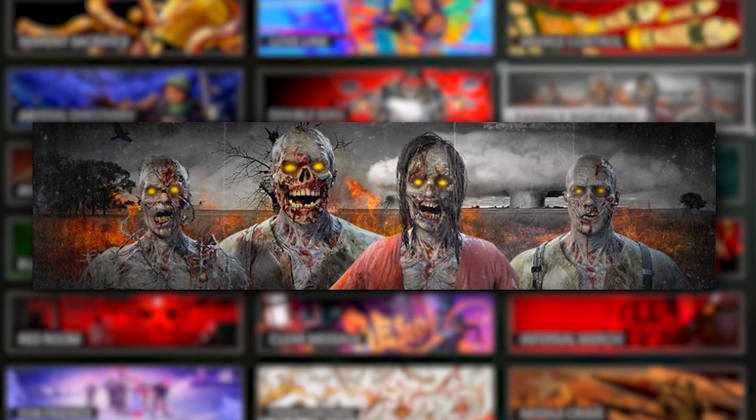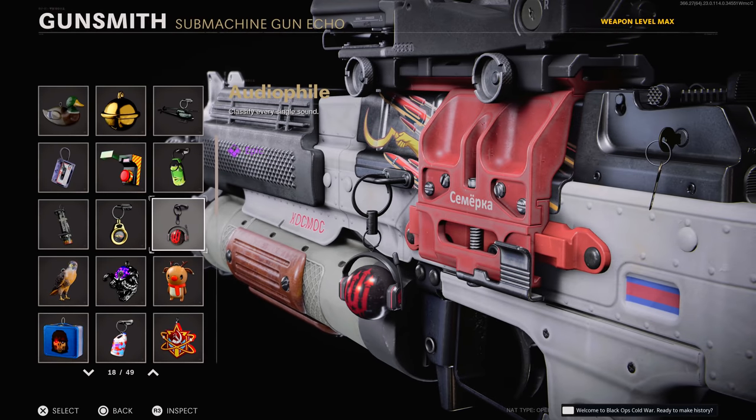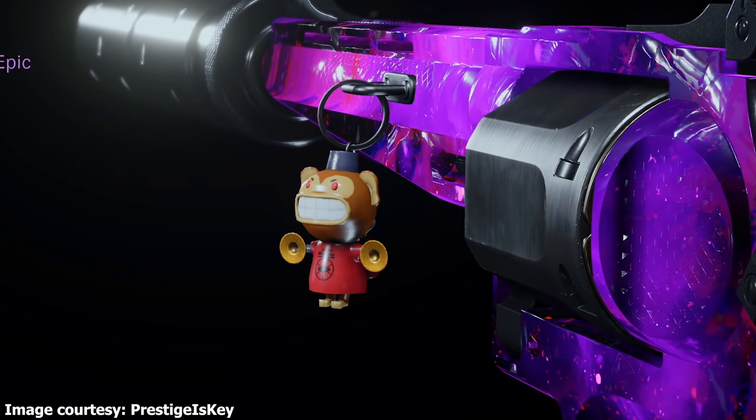Another relatively rare charm is the Astro charm, exclusive to the Astro A10 headset in-game content — a Call of Duty branded headset released in partnership with Cold War at launch. I believe you can still get this one, but it's one of those smaller promotional items you might not think much about.